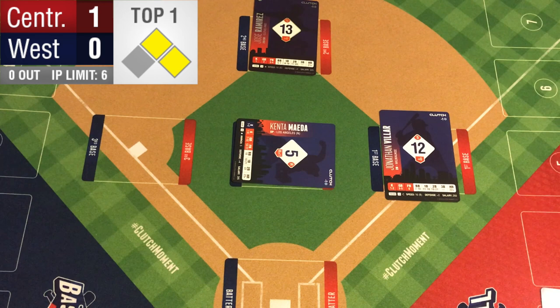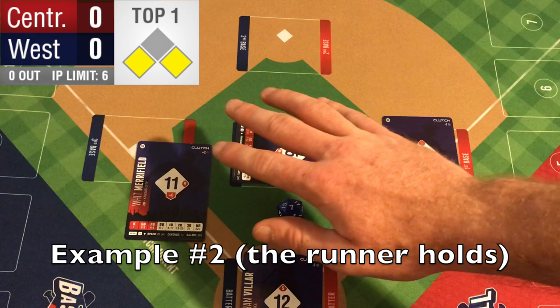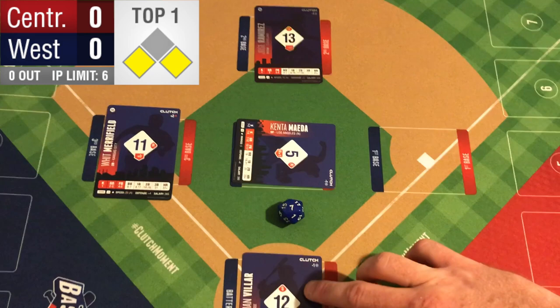You may be able to cut a runner down at the plate, but you have the gamble of him being safe and everyone being safe. Another example: if we roll a seven on Maeda's chart again, the offense has the choice of sending Merrifield. We don't want to take the risk here — it's no outs, we're going to keep him there. If this happens, the runner advances to second and the runner going to first is automatically out. So now it's second and third with one out.